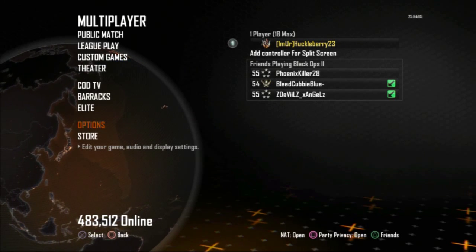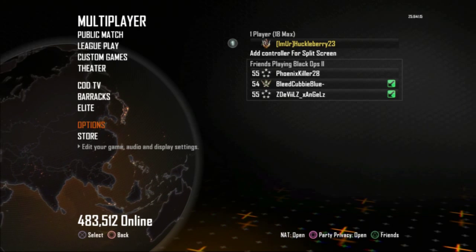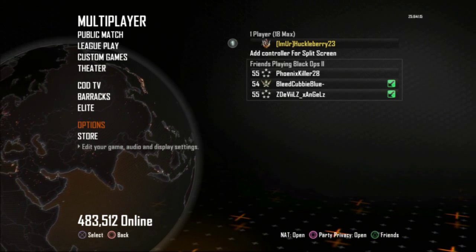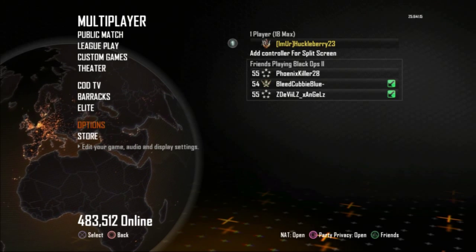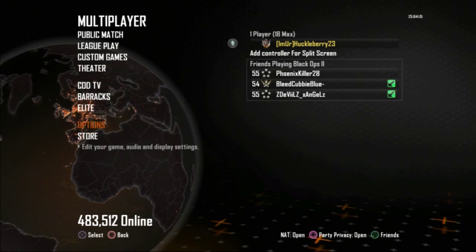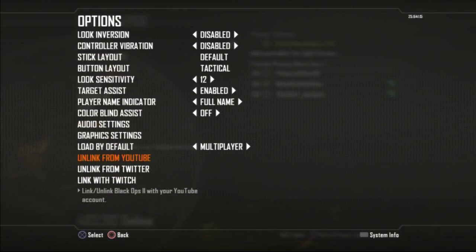Hey guys, what is going on, it's Huckleberry. Today I want to show you how I have my Black Ops 2 game set up from options, what I have in the barracks, and also the classes that I'm currently using. This is just a quick overview of how I play and what works for me, so hopefully you'll find some of this useful. The first thing I want to do is just take you into the options and tell you how I've configured the game.